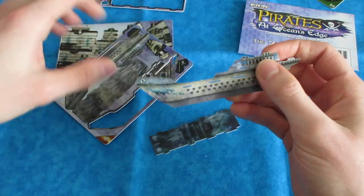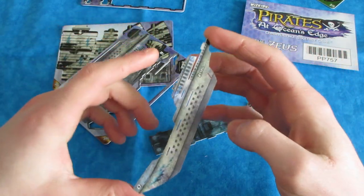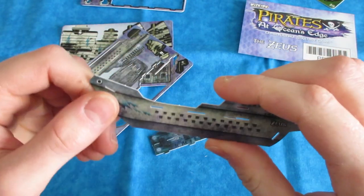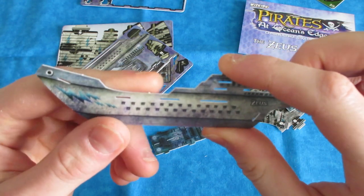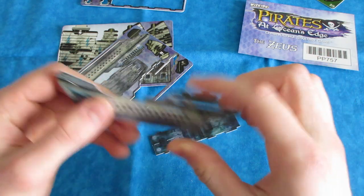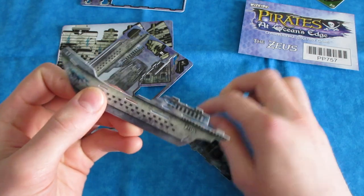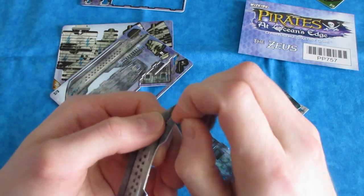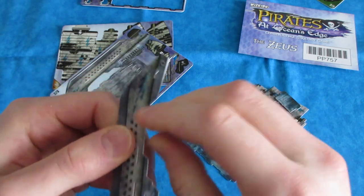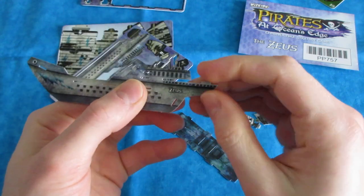You'll immediately notice if you get a ten-master how gigantic it is. The hull here is probably a good five inches or so. One thing I like to do: you see how these little white things on the sides are there? I don't like those because sometimes when you put the deck up, they prevent the deck from being flush against the hull pieces. So I actually like to scratch those off — it might add some extra time to the build, but it's the Zeus so you might as well do it right the first time.